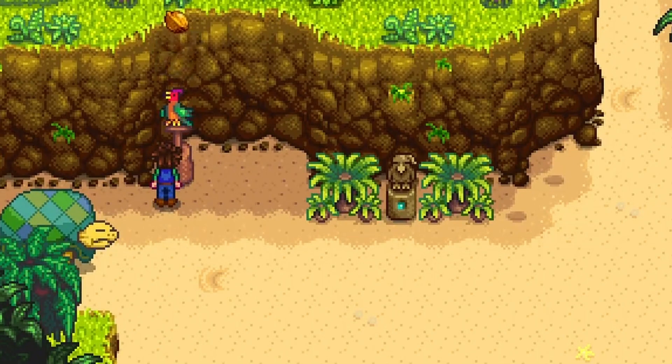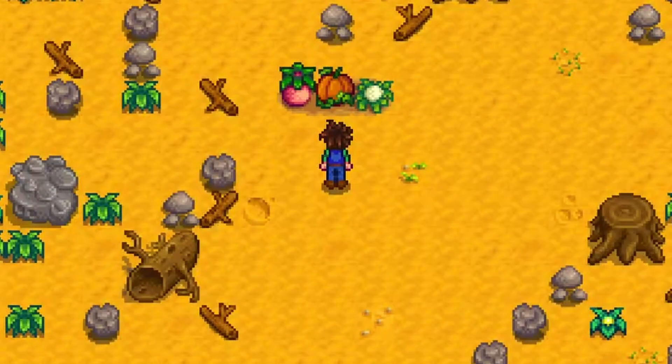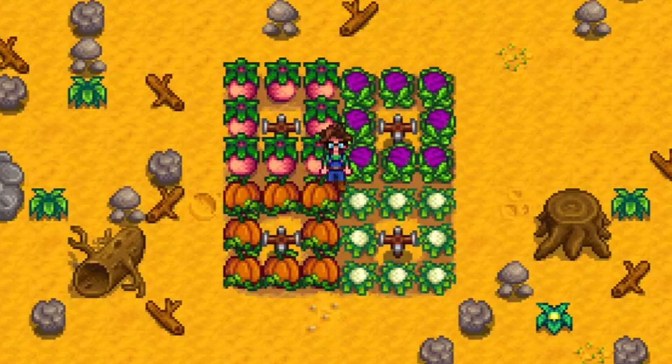Once you collect 10 golden walnuts you will be able to unlock Island West by giving them to the parrot. This is where you can build a farmhouse and plant crops. Any crop can grow during any season and sprinklers will work despite it being sandy soil. There is also no need to use scarecrows here as no crows will spawn on the island.